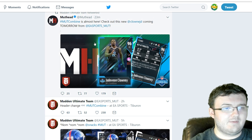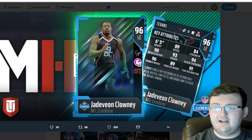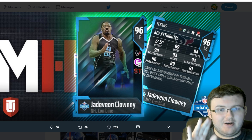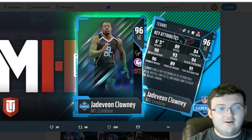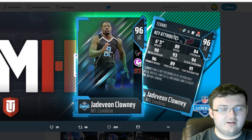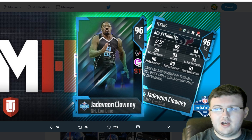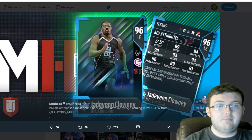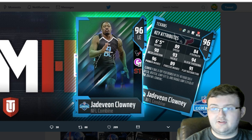So guys, our first player is going to be Jadeveon Clowney. Once he gets his power-up, it's going to be insane. His power-up is going to have 90 speed, he already has Secure Tackle loaded, which is the best in the game, and plus 2 to block shed with Physical Front. So this card is going to be even more insane once he gets powered up, but he's already insane right here as you can see.